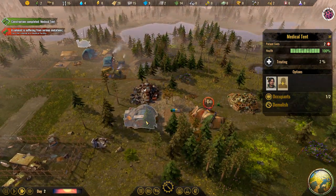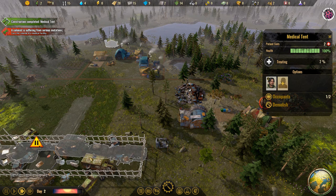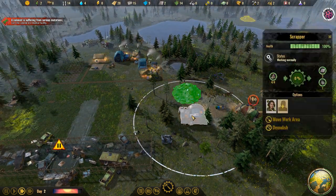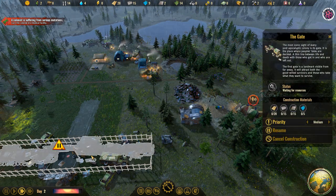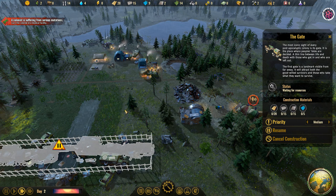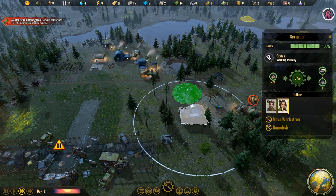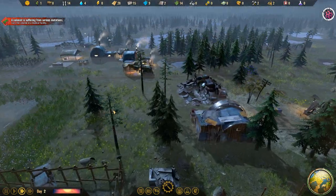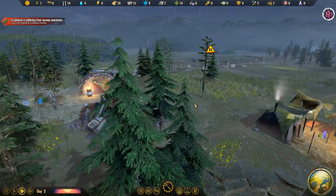Now what do we have here — we have the recycler. How much metal do we need? We need 15 metal, 15 concrete, and 20. Okay, so we're just waiting on the metal, so let's put two people on metal and hopefully we can get the gate open sooner rather than later.